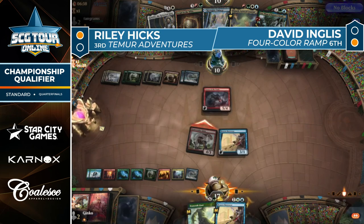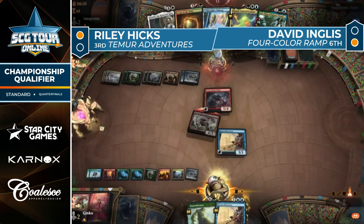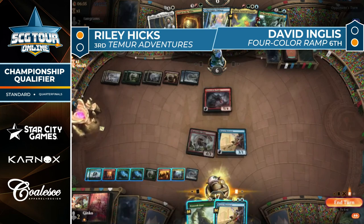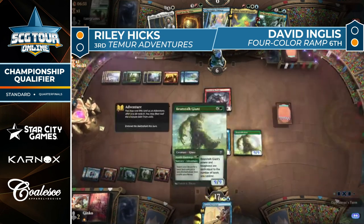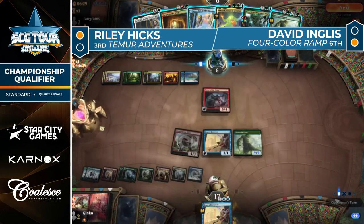There is a Petty Theft on Uro. Hicks kind of hoping for a block on the Bonecrusher Giant — no such luck. Beanstalk Giant comes down. Going back to David Ingles, untapping with Terror of the Peaks.